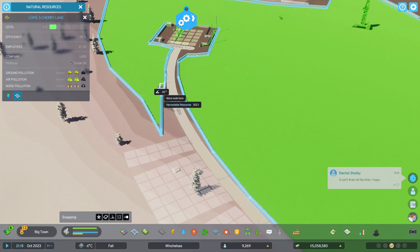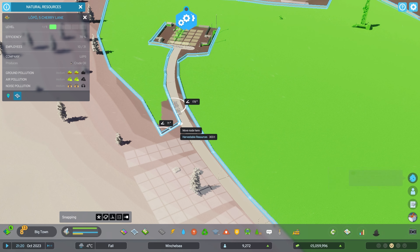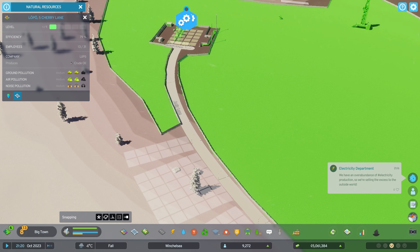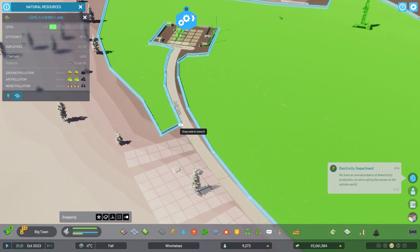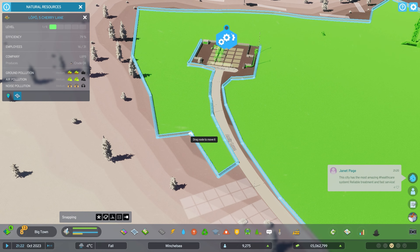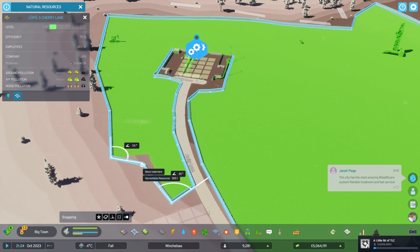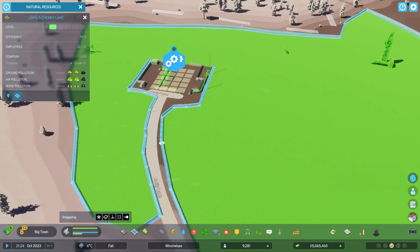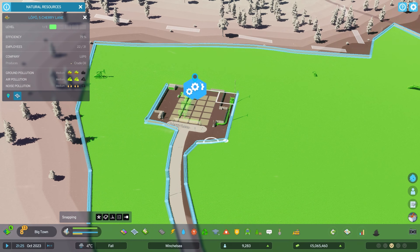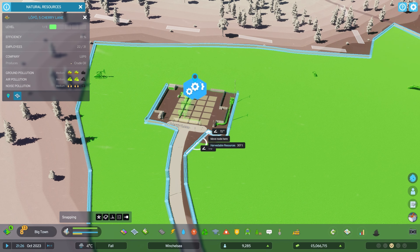You look at some of these cities that people build — and not mentioning any names, but I'm sure you would have seen them — and they are incredible. The way people think to do certain designs, the cities almost look real. And then there's me doing this city that looks terrible.